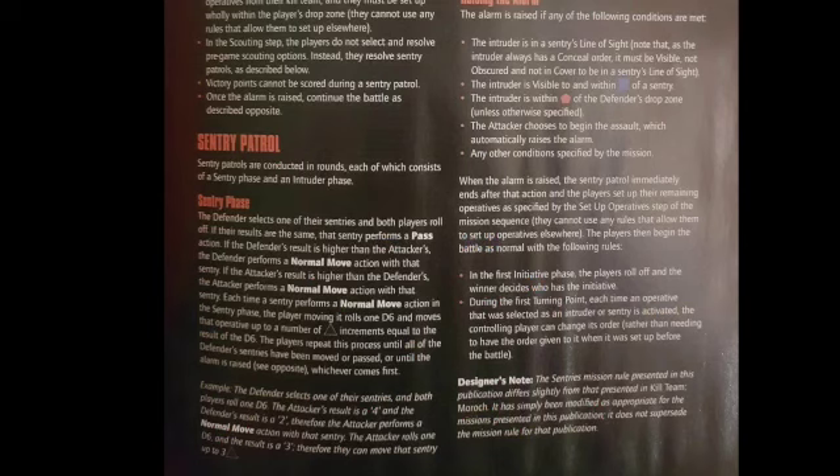So let's take a read at Sentry patrols. Sentry patrols are conducted in rounds, each of which consists of a Sentry phase and an Intruder phase. In the Sentry phase, the Defender selects one of their Sentries and both players roll off. If their results are the same, that Sentry performs a pass action. If the Defender's result is higher than the attacker's, the Defender performs a normal move action with that Sentry. If the attacker's result is higher than the Defender's, the attacker performs a normal move action with that Sentry.